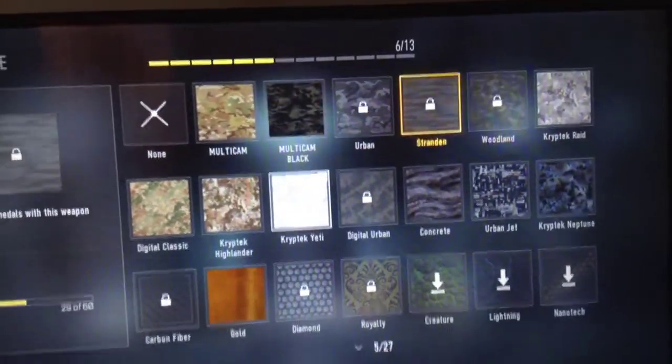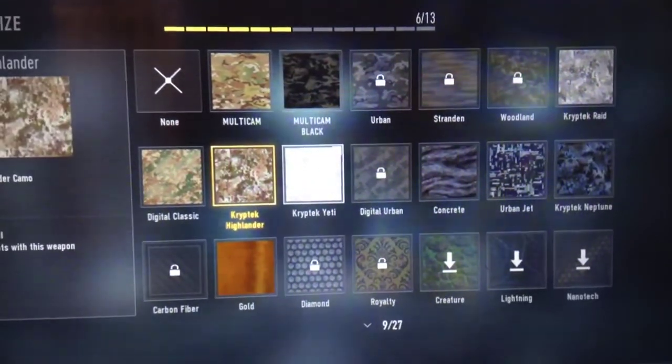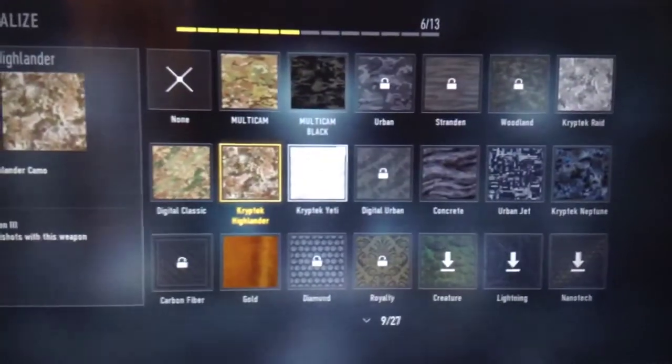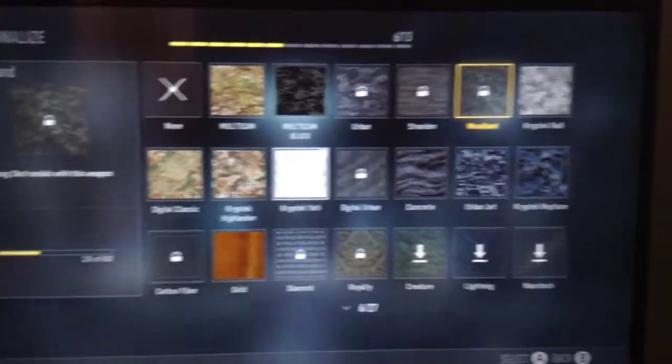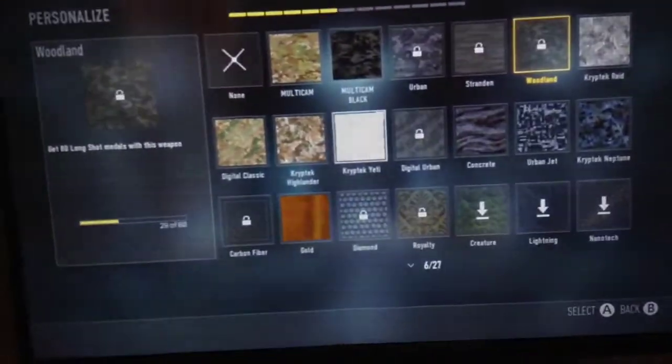Specifically I need 5, so tell me in the comments guys, what is going on with this? Do I just need to get all the camos, or certain specific type of camos? Let me know in the comments down below, and I'll see you guys later.